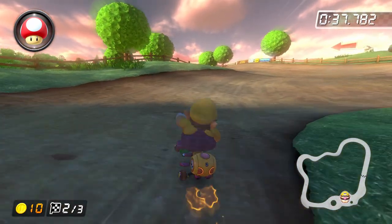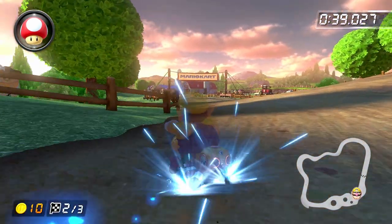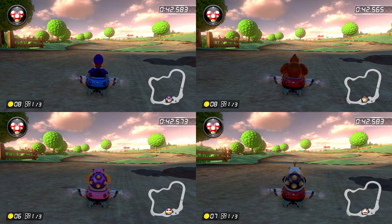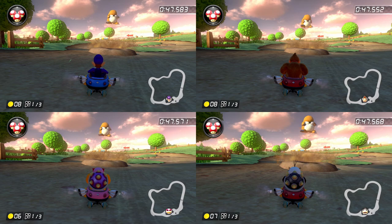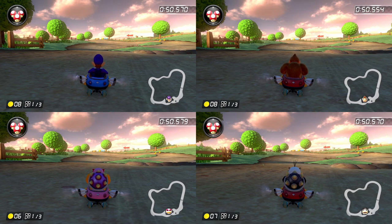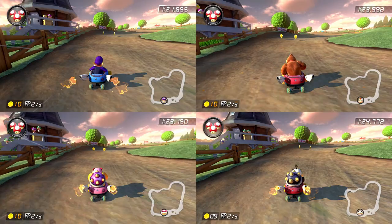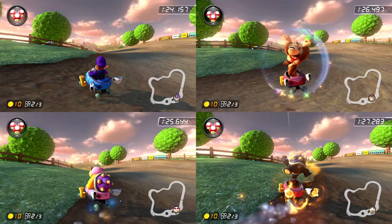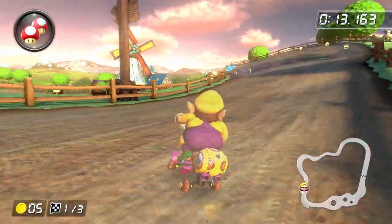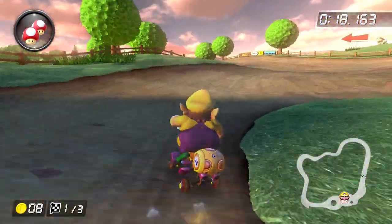Lap 3 is pretty much the same as lap 2, but before checking out a full run, we've got to talk a bit more about those molehills. They operate on a global cycle, meaning they'll be in the same place at the same time every time you play the track, and this is true whether you're time trialing or racing online. The problem is that the strategies I went over really only work if you're on the same sort of pace as I am. If you're a little bit faster or a little bit slower, the molehills are going to be in a different position and you can't rely on these same strategies. If you don't feel like worrying about all this, just repeat the lap 1 strategy of building up a super mini turbo around the turn and then neutral drifting around the last turn of the lap.